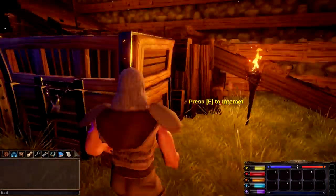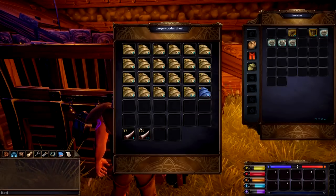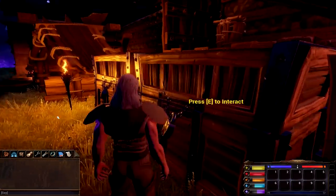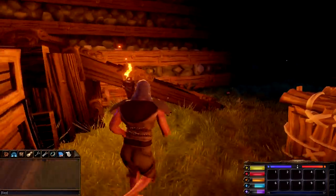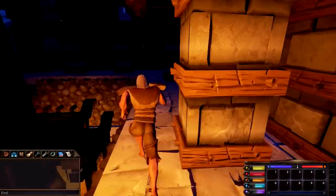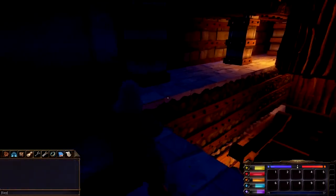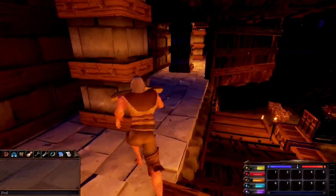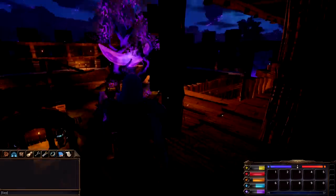Perfect scales, fangs - someone has been going extremely ham over here. You can see in the lower right-hand corner we do have some things to keep track of, such as food and all that jazz. For now I just kind of want to explore the castle before we begin building up our first base. I wouldn't mind venturing out there and seeing what it contains.